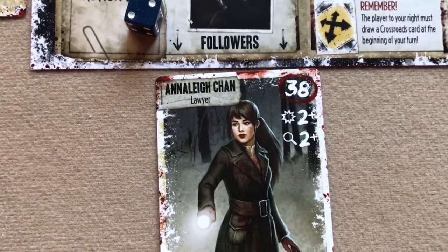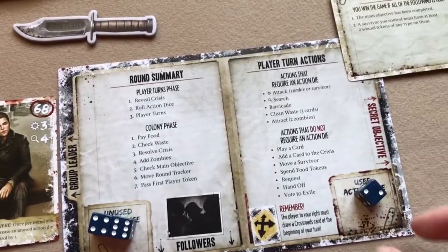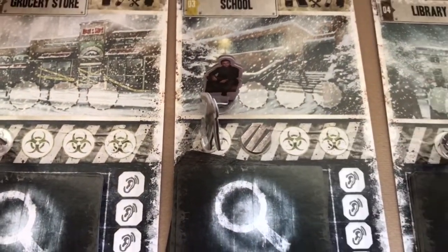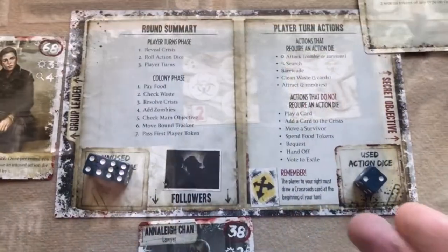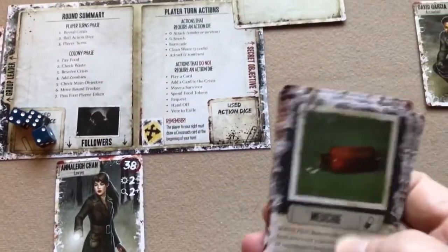The Barricade action costs a die of any value. Spend a die, take a barricade token, and place it on one entrance space at the location of the survivor taking the action. Clean Waste also requires a die of any value: when you play item cards for their effects, those cards go to the waste pile. A survivor at the colony can spend any die to remove the top three cards from the waste pile permanently.